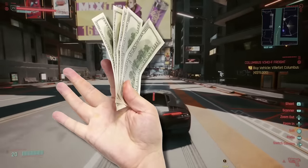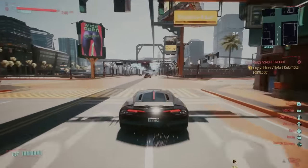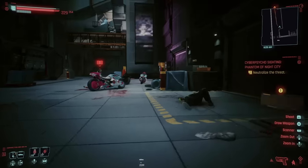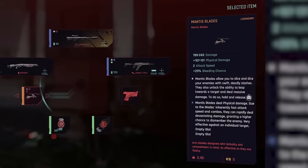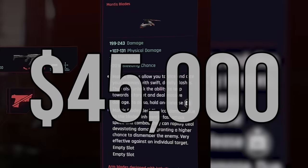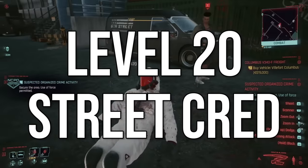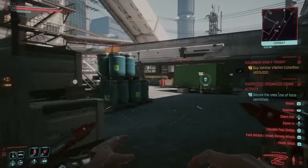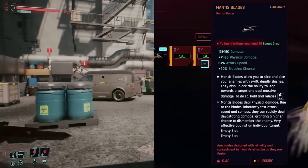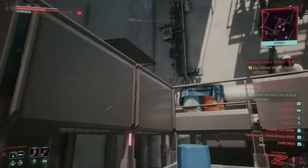Normally it would cost a boatload of cash, so getting it for free is super nice. At number 7, you can get some free Mantis Blades. This is something that is very much worth hunting down as early as possible. Mantis Blades are a piece of cyberware that usually cost upwards of $45,000 and require at least level 20 street cred. On top of being free, these Mantis Blades are actually better than the kind you'd normally buy at a Ripperdoc.